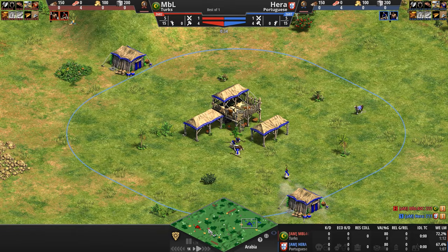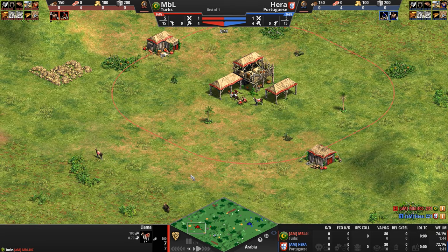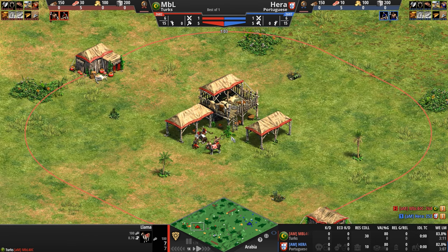While the players herd their herdables, explore their immediate surroundings with llamas and scouts, and try to get their butts up to feudal age ASAP, let's take a look at the civ matchup — explosive as it is — that we're going to be watching today. The Turks are a civilization built around their love of gunpowder. Turkish gunpowder units are created faster, have extra HP, come with cheaper technologies, and some of their gunpowder units can be upgraded to get extra range.